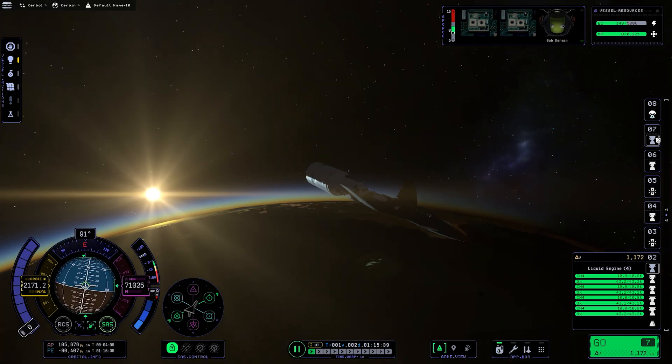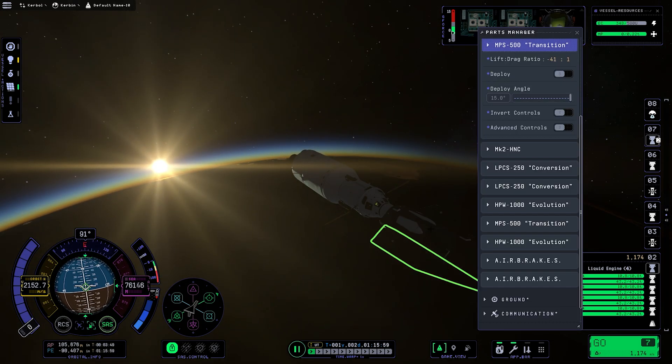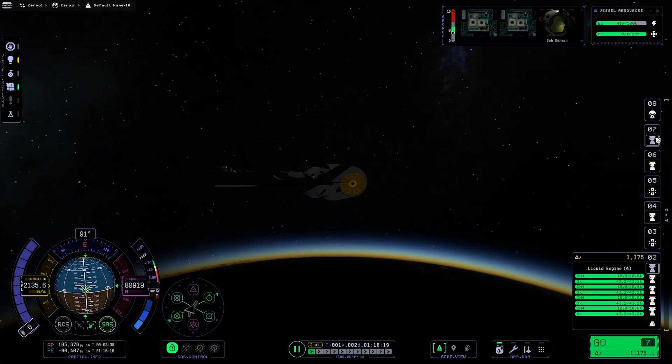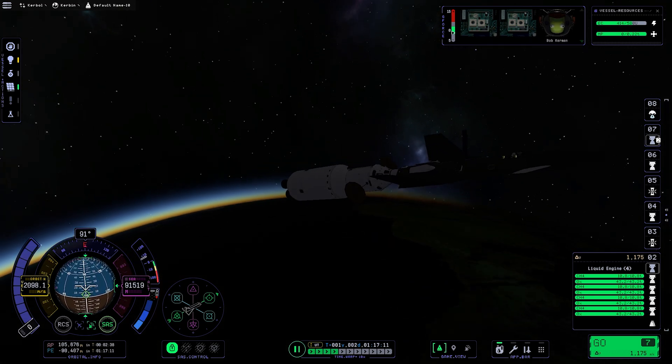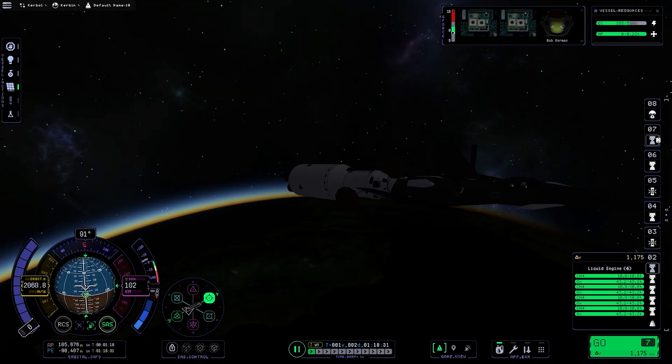Despite initial issues, the mission is going as planned and the first stage has been discarded along with the fairing, giving you the very first look at the cargo. I have to admit this is certainly a weird design, with our lander being also a trans-lunar stage — and yes, we're gonna land on the moon.